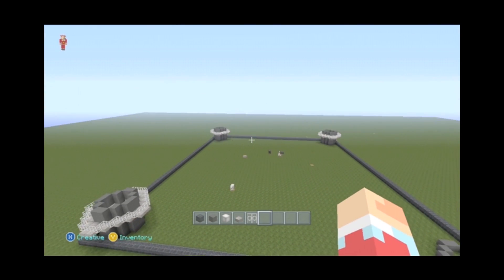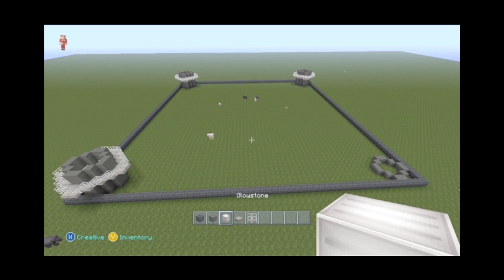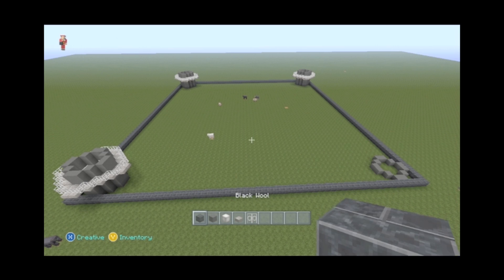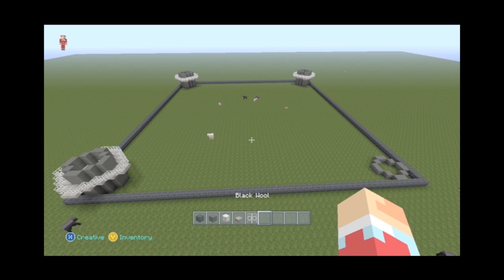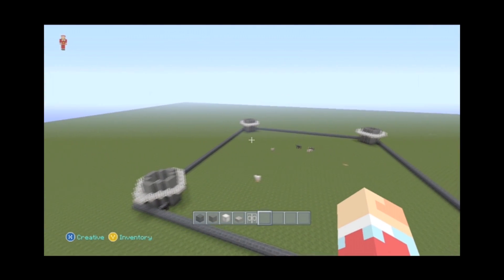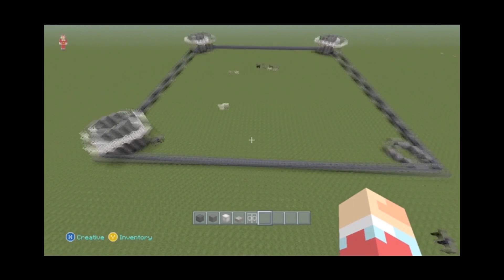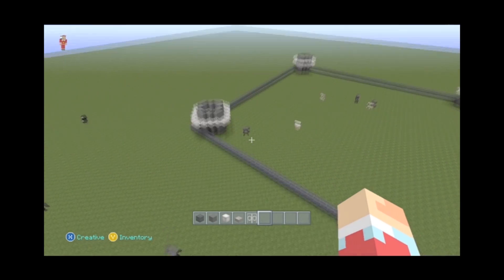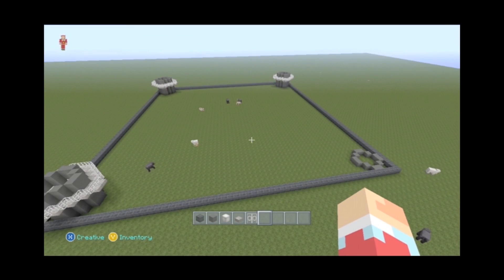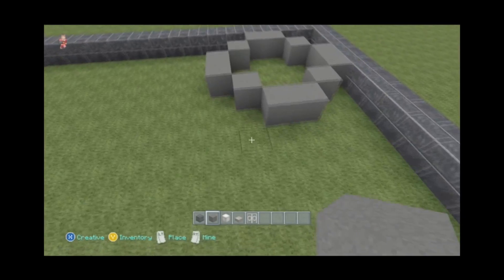The first thing we're going to want to do is build a 61 by 61 box on the ground. We're using glowstone, black wool, gray wool, iron bars, and half slabs. Once you have your box built, you're going to build a size 6 circle in each corner using gray wool. You can see I have three finished and I started the fourth one, and I'll show you how I built it right here.